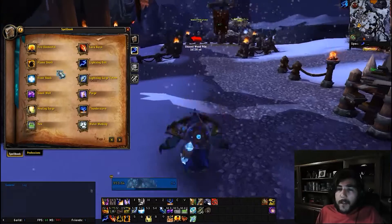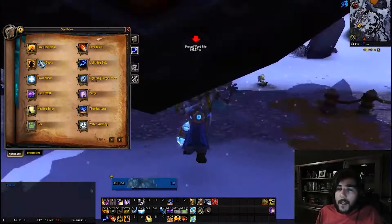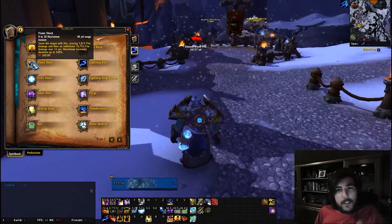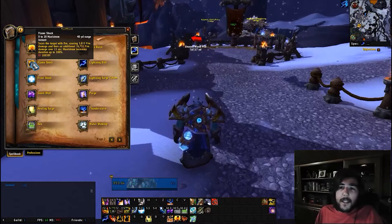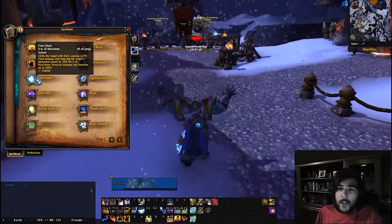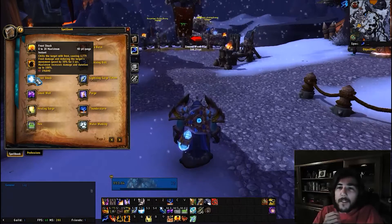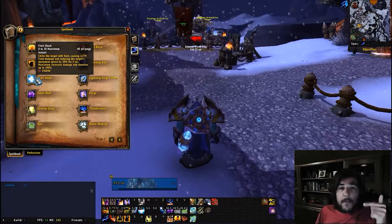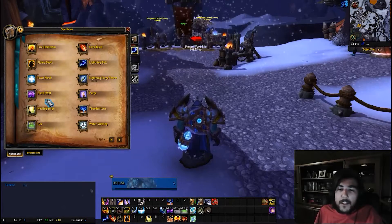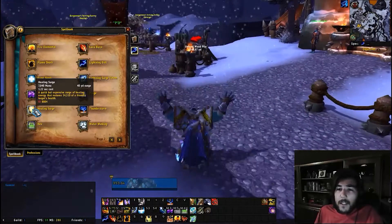Fire elemental is available. Lava burst deals massive damage. Flame shock — based on the maelstrom consumed — will have its duration increased. Frost shock remains the same; maelstrom increases its damage and duration up to 100 percent.